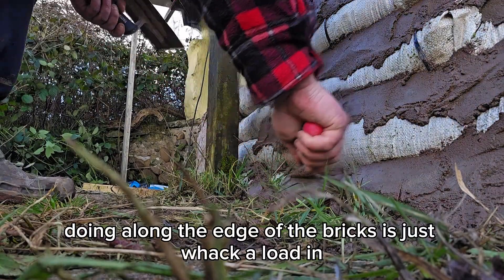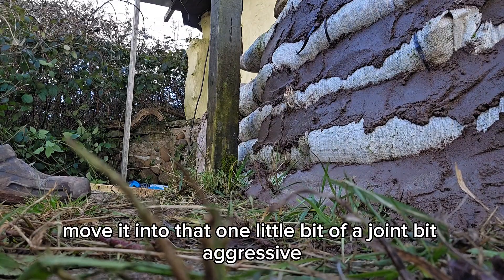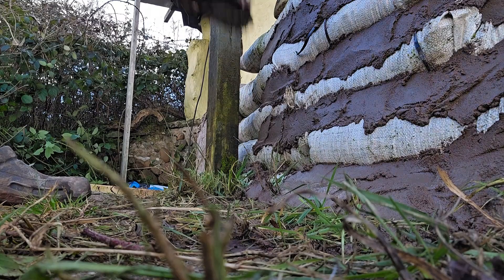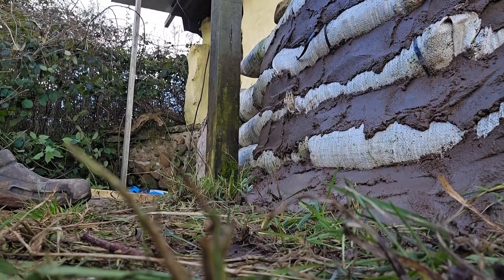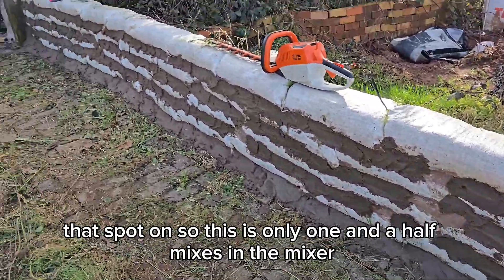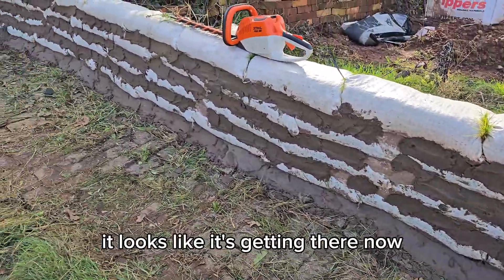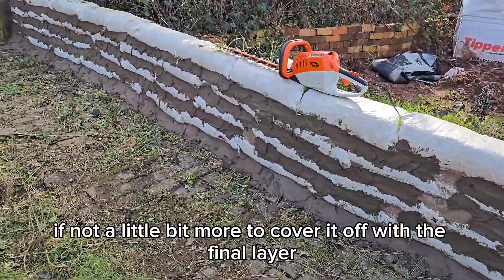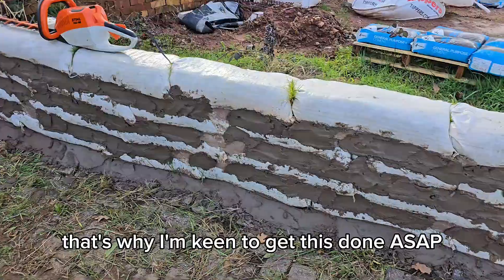Along the edge of the bricks I'm just whacking a load in, moving it into that gap to form a bit of a join. This is only one and a half mixes in the mixer and as you can see it's quite a fair amount of coverage. It's the same amount again if not a little bit more to cover it off with the final layer, but just this layer alone gives it significant strength — that's why I'm keen to get this done as soon as possible.